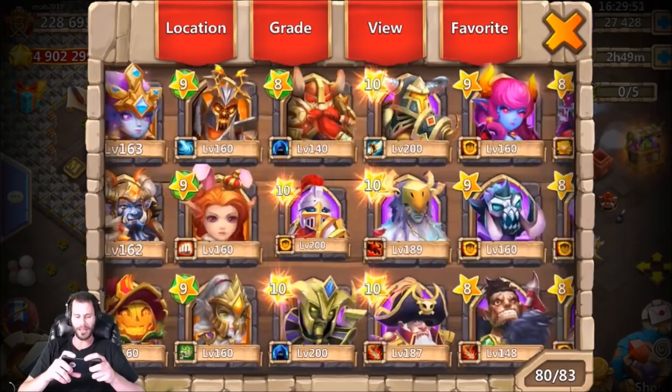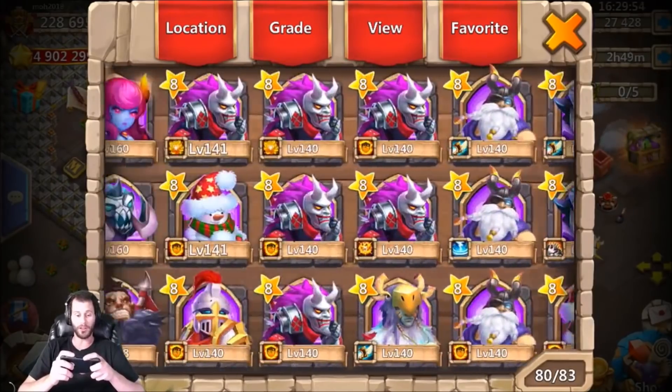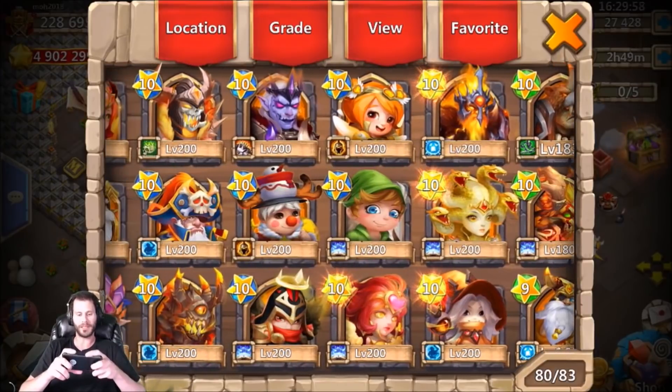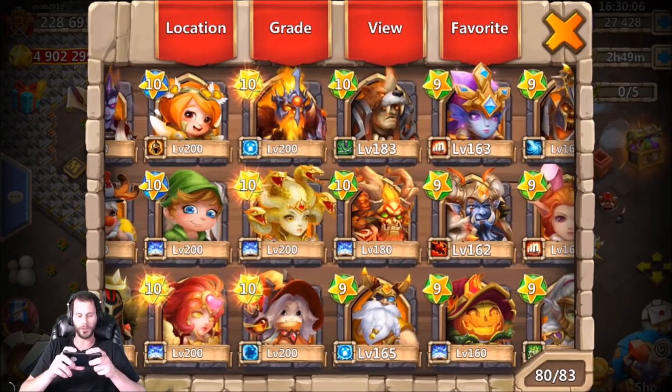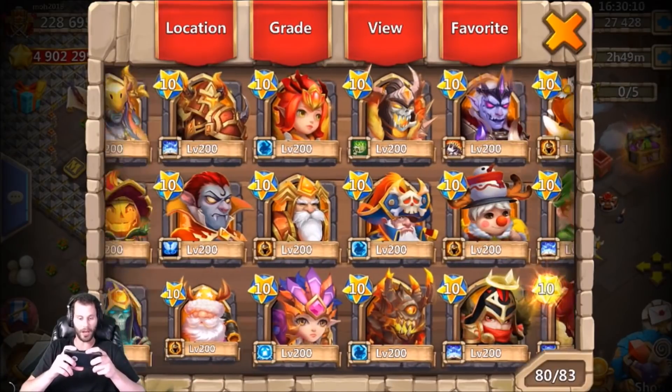Let's go ahead and take a look at this account. As for heroes, it looks like he's missing pretty much all of the rare heroes - no Ronin, no Mek, Tessa, Walla Walla, we're missing Rock. We need Anubis - Anubis would be huge - and Gunslinger. Pretty much everything rare he does need. It looks like some backup Medusas and Tricksy Treat, but overall this is a very nice free-to-play account. Look at all these double evolves.